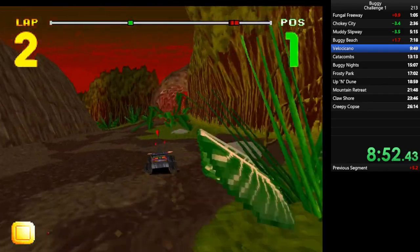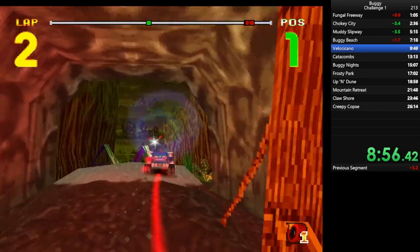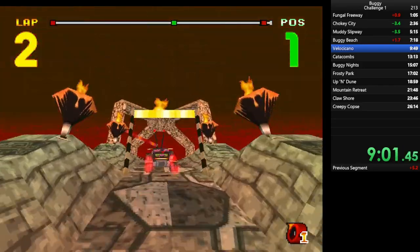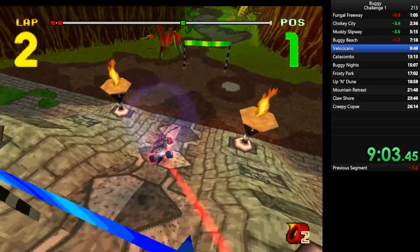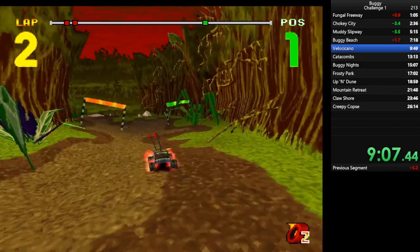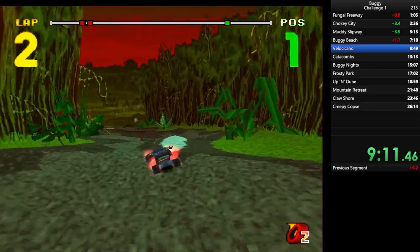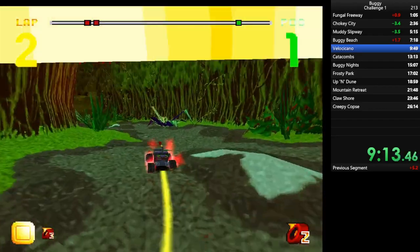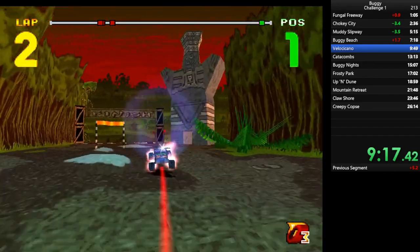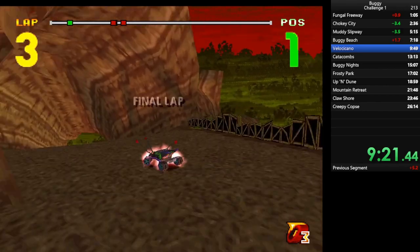You have this tunnel at first, which is fun, and then you have this bridge, which is also really fun, you have the volcano, which is really fun. And this last part, which is just you going straight, is sort of not fun, but all around I think this is a pretty cool race. It gets really interesting in Challenge 2, which can also be said about Buggy Beach. In Challenge 1 it's awfully boring, but in Challenge 2, where you get more colors, it actually is a very challenging track.